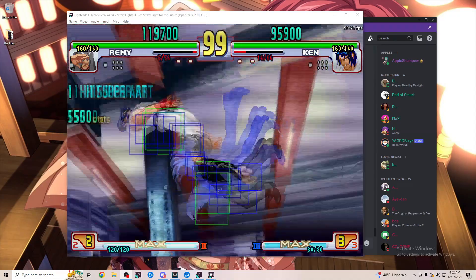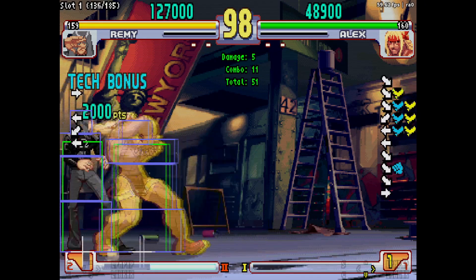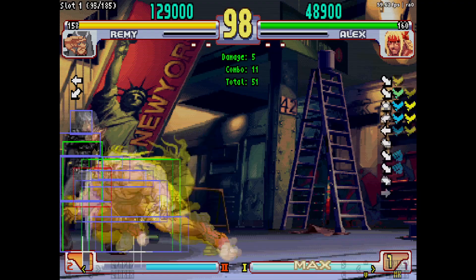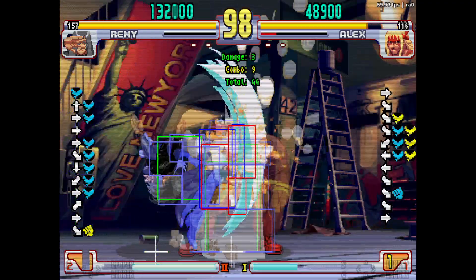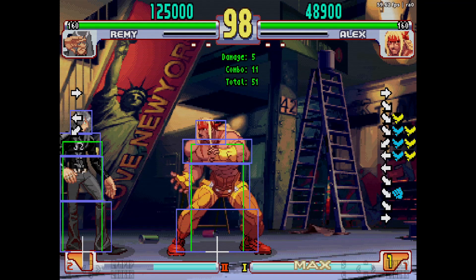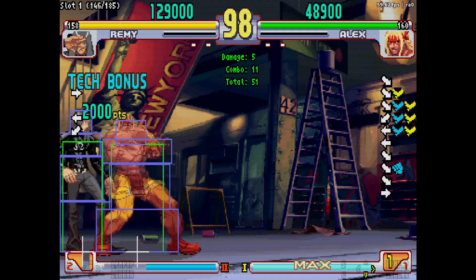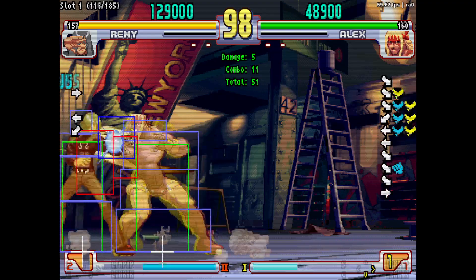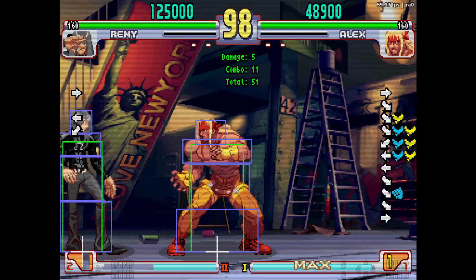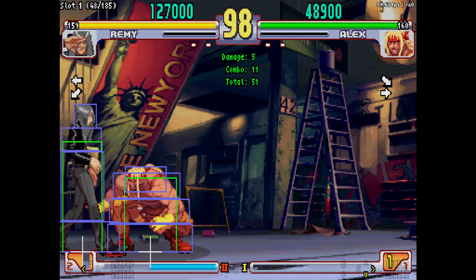One of my favorite red parries to do is against Alex's EX charge headbutt — whatever you'd call it. This one is kind of different because I don't do it based on the timing of the animations like I would tic-tac-toe for shotos. I do it based on sound — as soon as the first hit sound ends, I throw out the parry and it'll hit. Playing online, this isn't very reliable unless the connection is very good. It can be really frustrating because you'll be fishing for that EX move and when he finally does it, you'll miss it.